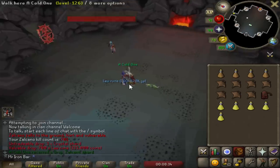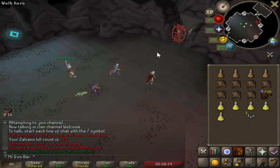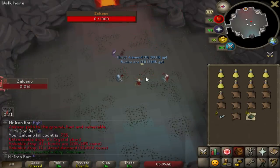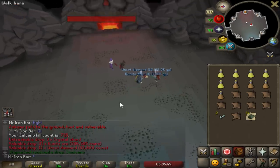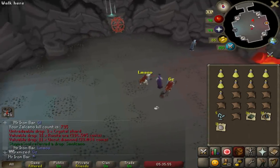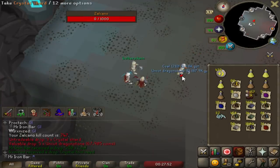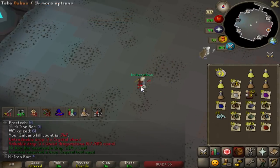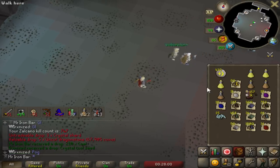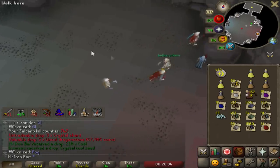Literally the first kill of this trip! Welcome to the freaking ornament kit club. Someone got the pet — the second pet I've seen. Wow, that was so early, first game today. Oh my god, another Crystal Tool Seed — but someone else got it though. That's the fifth one that I've seen so far. It's almost the drop rate.